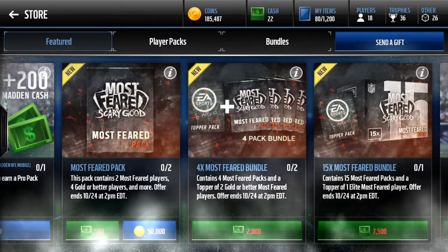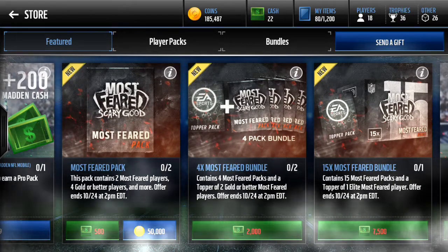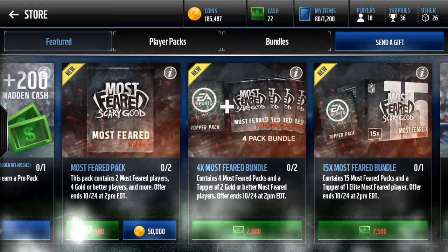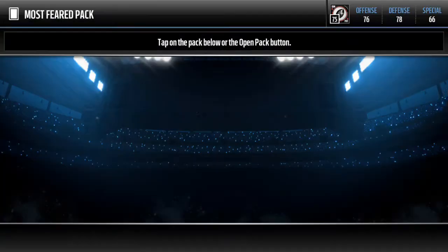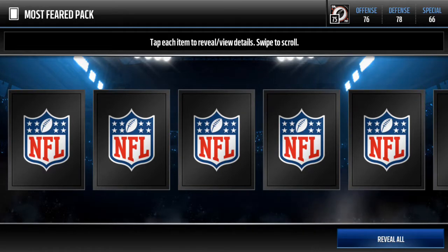But today we have the Most Feared packs. We can open two of them, cost 50k. These packs contain two Most Feared players, four Gold, the better players, and more, and we can open them until the 24th at 2pm. So I'm guessing they're coming out with more stuff than just these packs — there's probably more packs, or there's more stuff to the promo than just this.